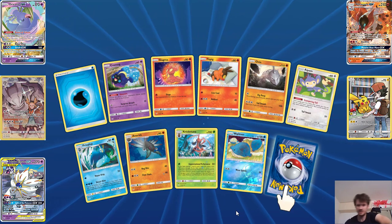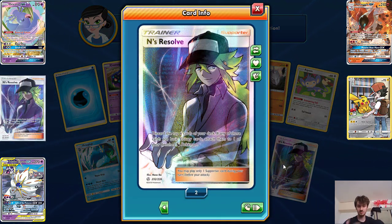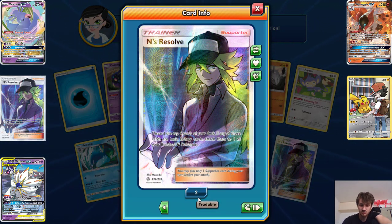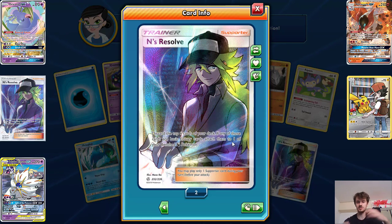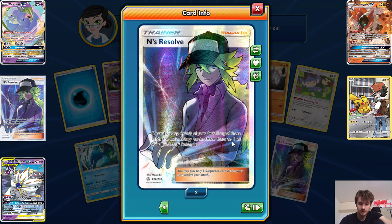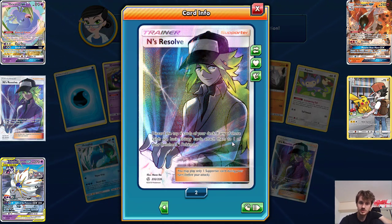Last pack — can it be something good? It's a full art Incineroar and I've already got it, so it's in the draw! The last pack is a full art Incineroar, which is one I've already got, so it's in the draw. If you want it, put it in your comment. That'll be it for today's video — remember to subscribe, like the channel, and leave a comment with which card you want as your prize. If you are a winner, that card will be sent to you. Just add me in the game and we'll sort it all out. Goodbye for now!